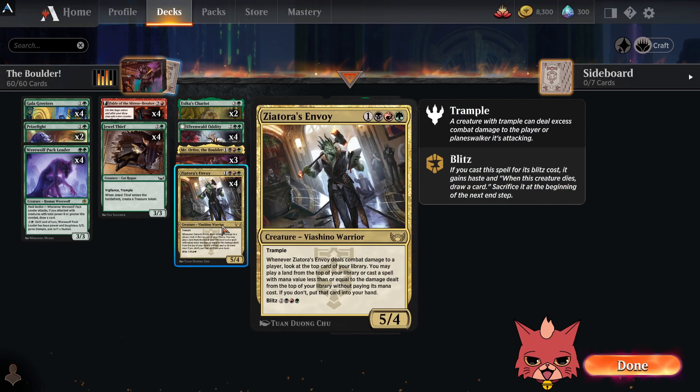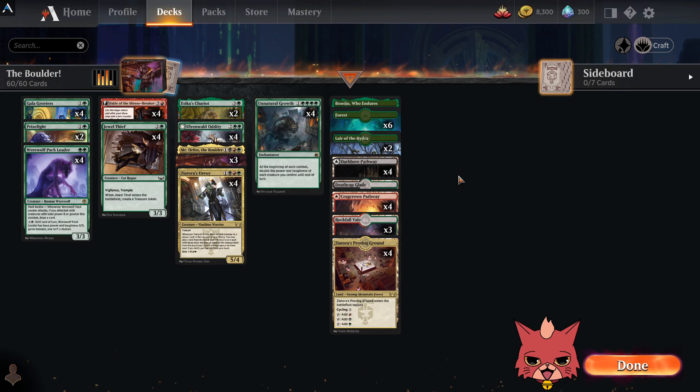The haste off blitz is really important, and Zeatora's Envoy's ability is very spicy — often you'll be able to play whatever you hit off the top. To clarify, this is the Envoy, not the actual Zeatora. Alright, let's go ahead and hop into some Normal Play mode!